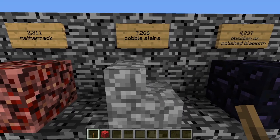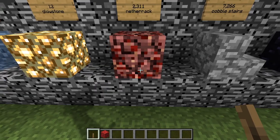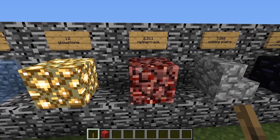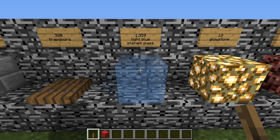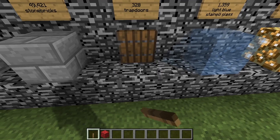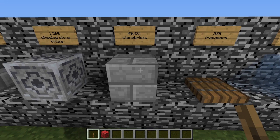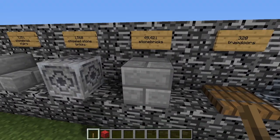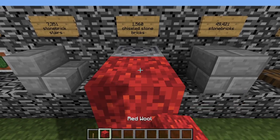You also need 7,266 cobblestone stairs. 2,311 blocks of netherrack — this is for the mulch in the formal gardens. 12 blocks of glowstone for the chandeliers. 1,359 light blue stained glass blocks. 328 trapdoors of your choice, I prefer spruce. 49,421 stone bricks — by far the highest block count, as fully half of this building is made of stone bricks. Also 1,560 chiseled stone bricks.